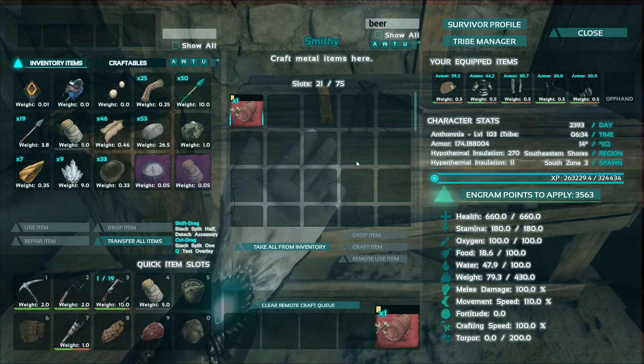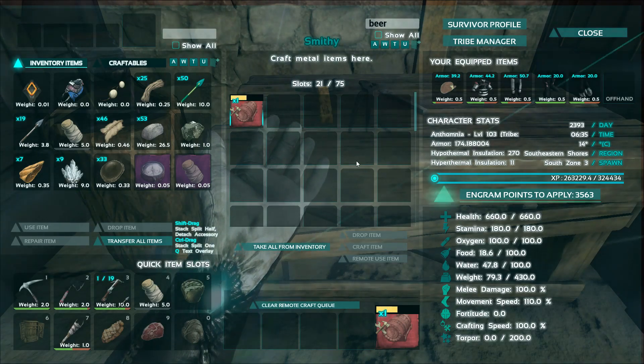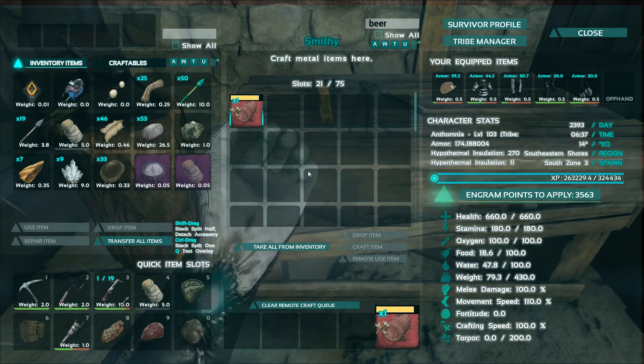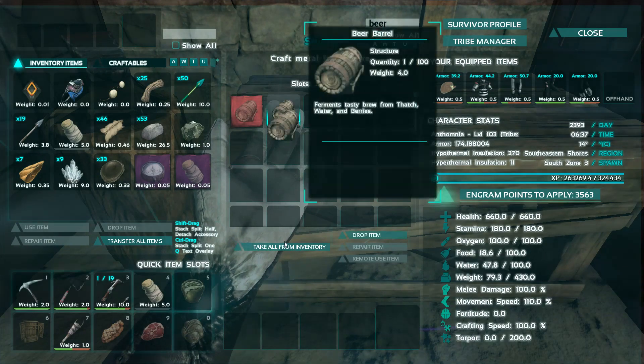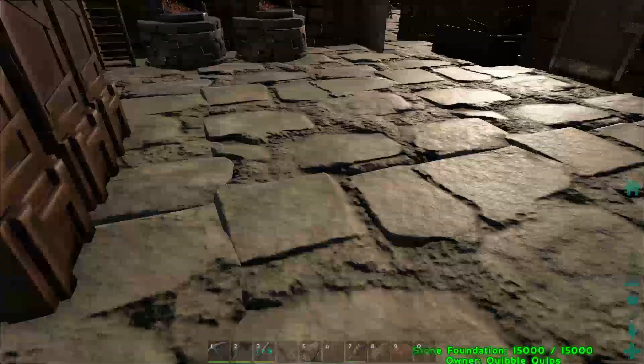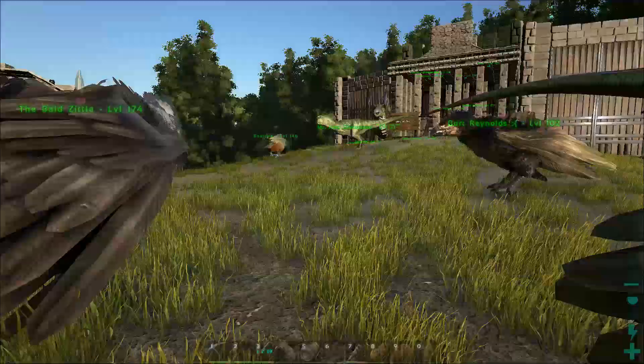We're gonna go ahead and craft this up because we're on a time limit. We have 15 minutes until the server goes down for an update, because currently we're on a previous patch where beer actually brews within 5 minutes — it's supposed to take like 6 hours. So we're gonna take advantage of this little bug and make some beer while we still have time.